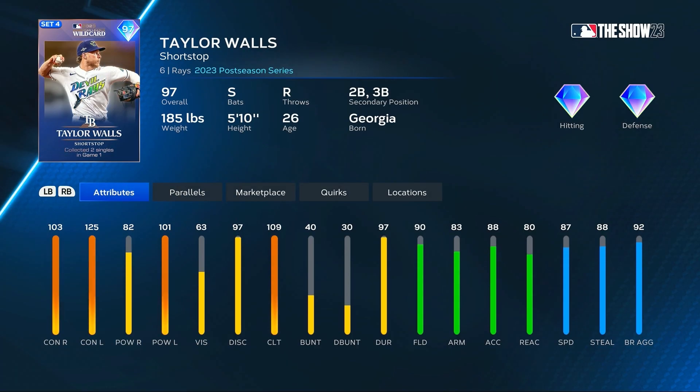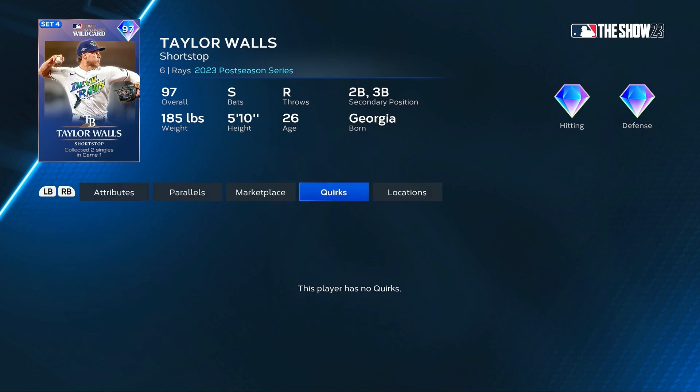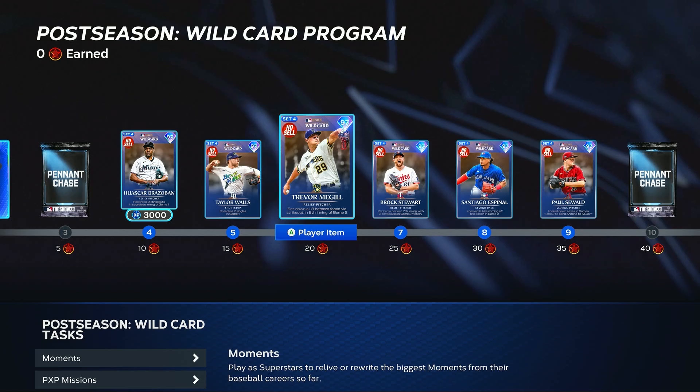Taylor Walls from the Rays — I love those Devil Ray uniforms, those are sweet — gets a 97 shortstop card. He's a switch hitter with 90 fielding, 87 speed, 103 and 125 contact, and 101 power versus left-handed pitching.